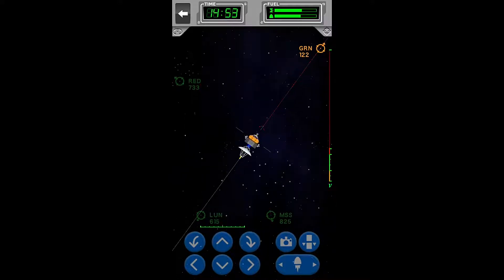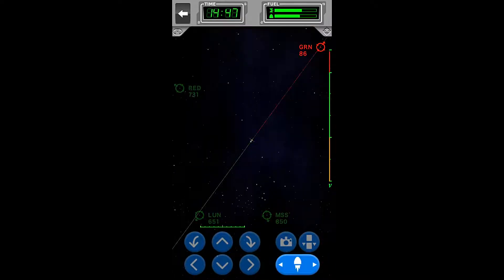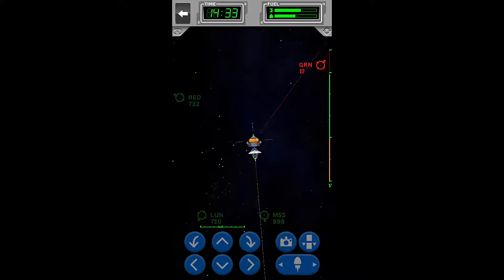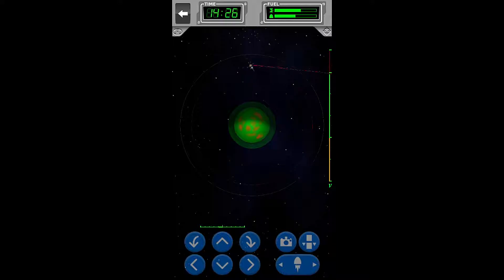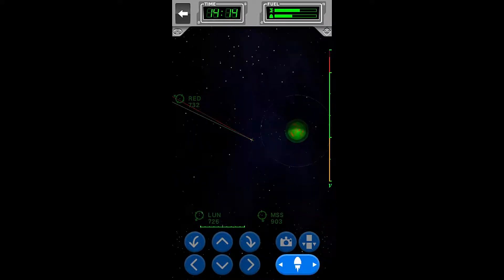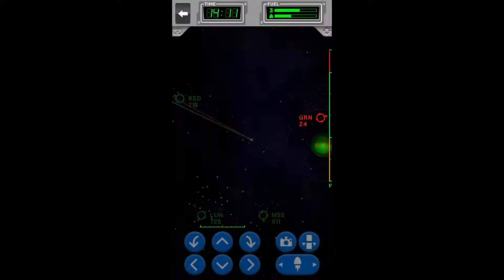Preparing to slow down right about now, and we are just underneath the exit velocity, so I will start turning right now. We are almost in orbit — photograph. Boom. We are done with the photograph. Zoom out, get ready — we've stopped our rotation, and boom, now we are back up to speed. Six completed — so we have photographed Green.